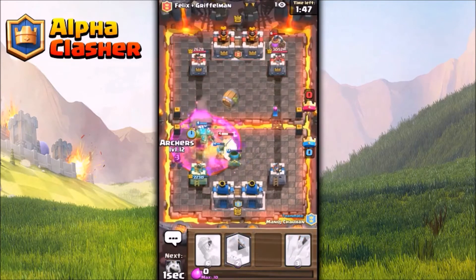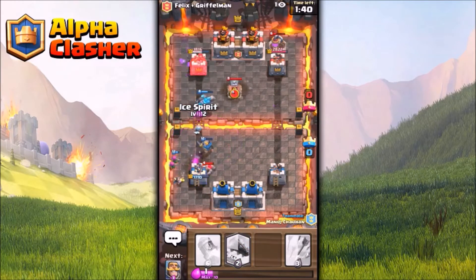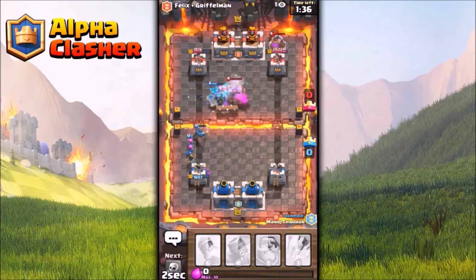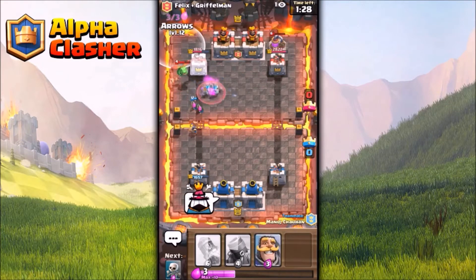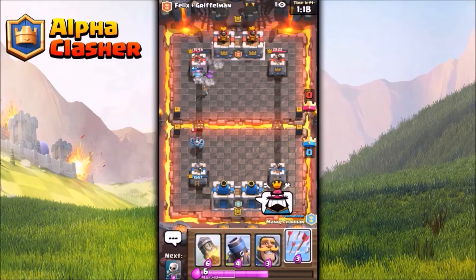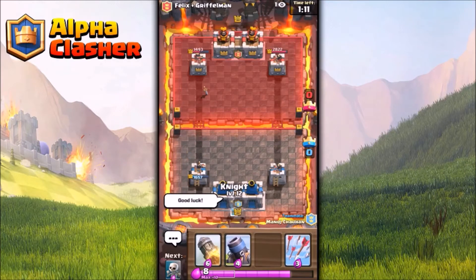My friend places a goblin barrel a little early — if he had waited a little bit it would have pretty much destroyed that tower. He clones and we lock for the tombstone, but unfortunately the opponent uses a tornado, which was pretty bad for our side. We have our princess for killing that baby dragon, but he plays the mega minion. That was an unwanted clone spell on a single golemite, but mistakes happen. Now my mortar is back and the field is completely reset.